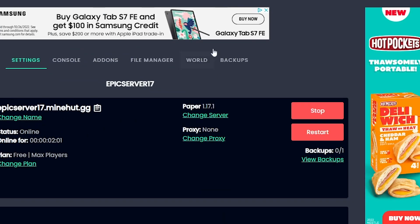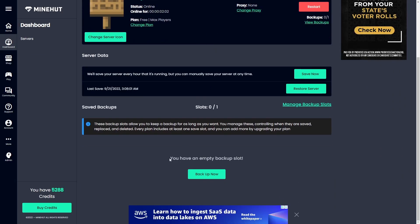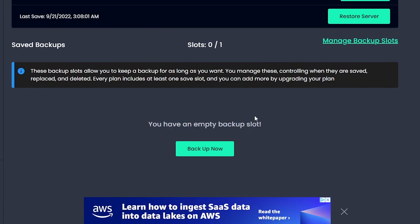Once you're in here, we've got an awesome little Backups tab here. Go ahead and click that and scroll down to where it says you have an empty backup slot. By default, everybody gets one server slot to be backed up. You can manage them, controlling when they are saved, replaced, and deleted. Every plan includes at least one saved slot and you can add more by upgrading your plan. We only need one slot in this instance though, so click Backup Now and the Minehut website will do its magic.